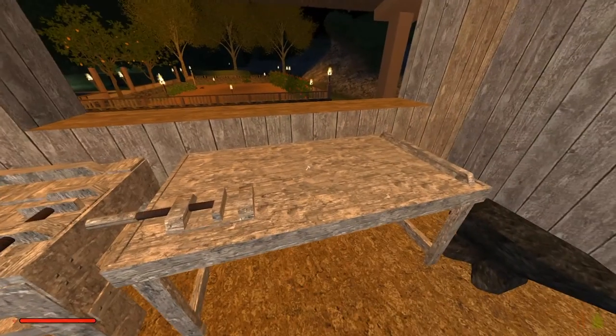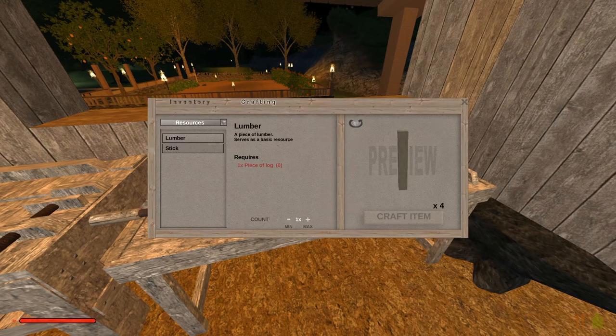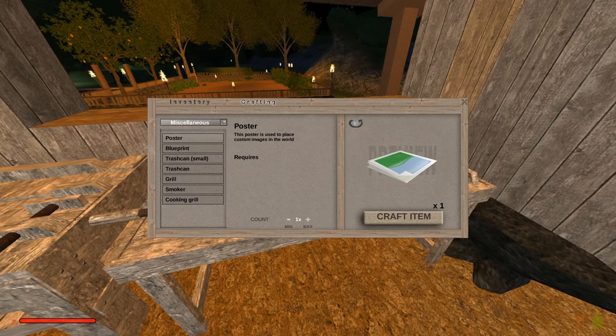In order to do that we just need to have a crafting table. Let's open up the crafting table and go to miscellaneous — you can see the very first thing is a poster. Posters are free; you don't need any resources or anything for this. So whether you're in creative or survival, all you have to do is hit craft item and that gives you your poster.